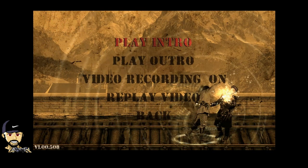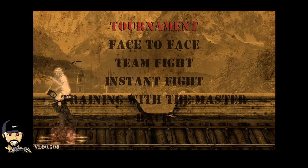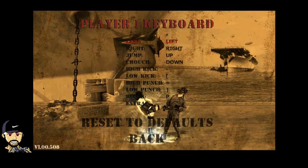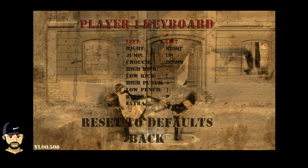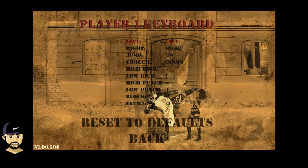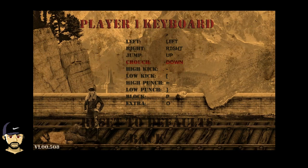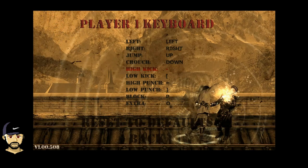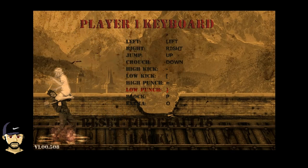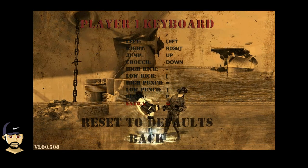Under extras you can play the intro. We want to get into a tournament. The biggest problem with this game is the controls are keyboard only and you can't remap the keys — no WASD like you're used to. Left arrow moves you left. Your attacks are in an odd area: minus is high kick, left bracket is low kick, equals is high punch, right bracket is low punch, P is the block, and O is for your extra.